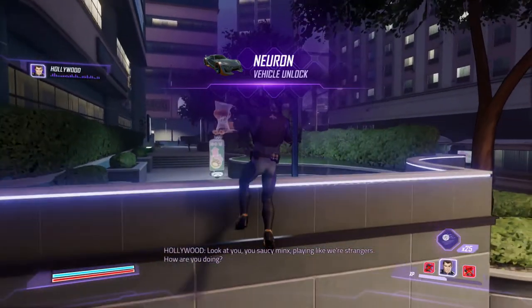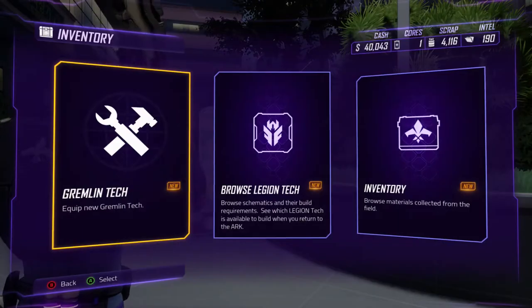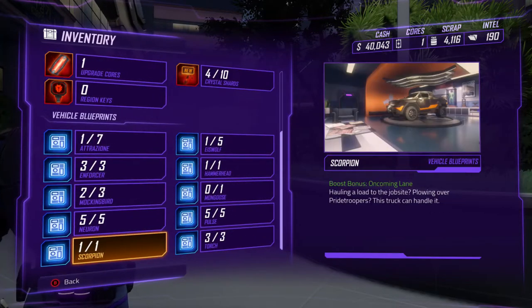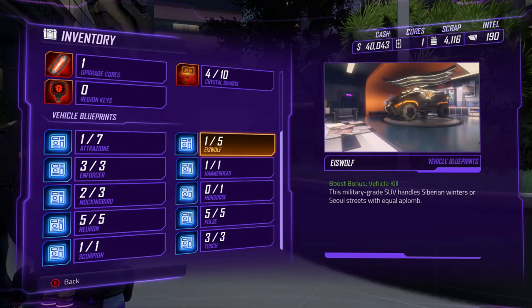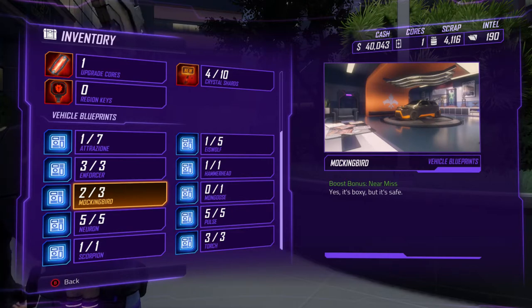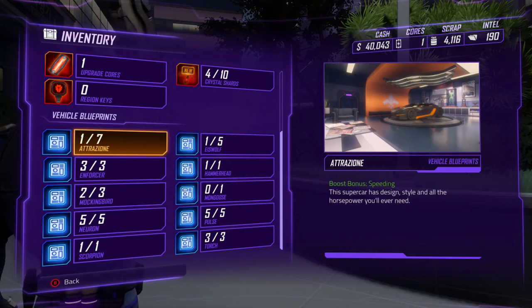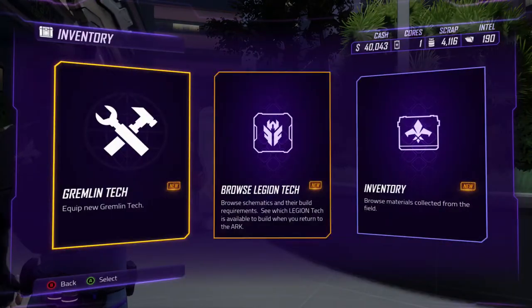Straight up awesome! And yes, of course, guys — we unlocked the Neuron! Let's take a look at our inventory. As we take a look, we see we got the Enforcer unlocked, the Hammerhead unlocked, the S-Wolf unlocked, the Pulse unlocked, the Torch unlocked, the Scorpion unlocked, the Neuron unlocked, the Mockingbird, the Mongoose, the E-S-Wolf, and the Atri-Zion — I don't know how to say that. A few more vehicles left!